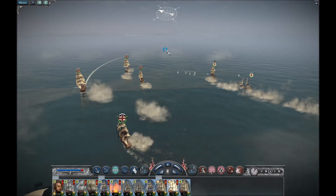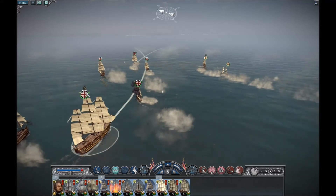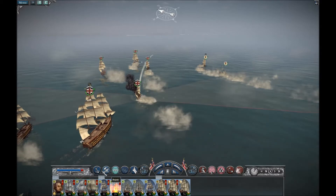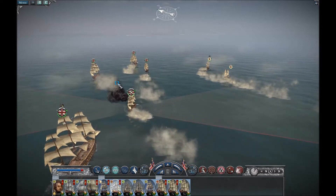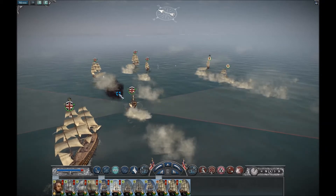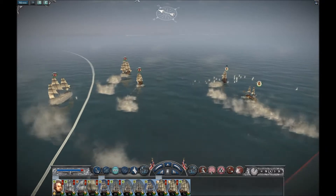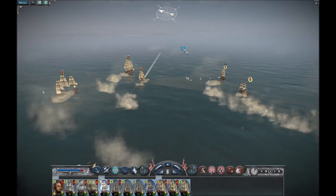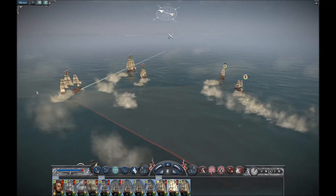We're quite a distance here — almost extreme range with the 74-gun ship. We're on fire! Take off fire at will and we're going to try and repair the ship. Should be able to put the fire out, almost instantly. That's a good tip — take things off auto. It means that the crew presumably aren't trying to fire the guns; they're actually engaged in putting the fire out, which is sensible.